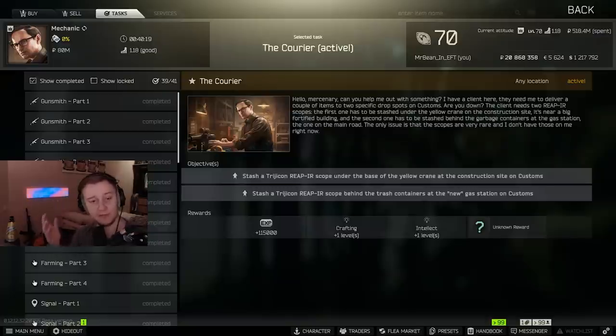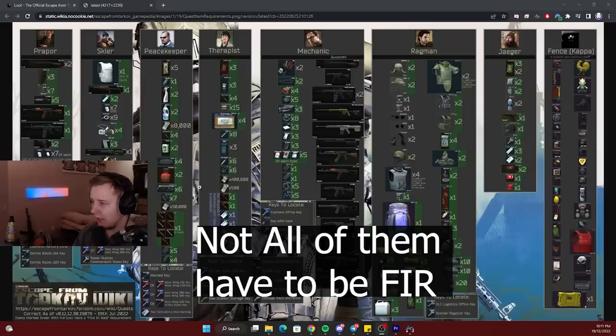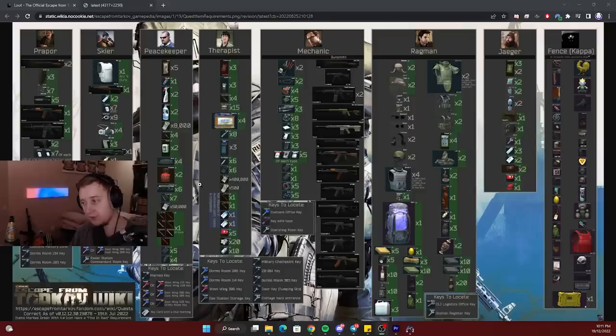I was thinking of talking about quests, however Nikita mentioned that some quests might be changed as well as their order — quests you've seen early in your Tarkov progression might appear later on the quest tree. The only thing I want to mention is that there is a picture with all the items you need for quests, and all those items have to be found in raid — except the keys. I'll link this picture down in the description. Most of the quests are very likely to stay the same, so feel free to use it to collect items in advance.